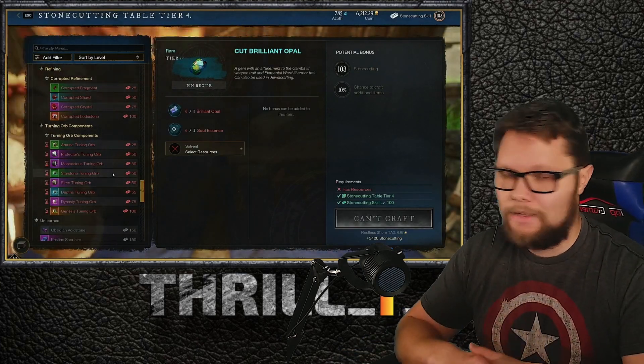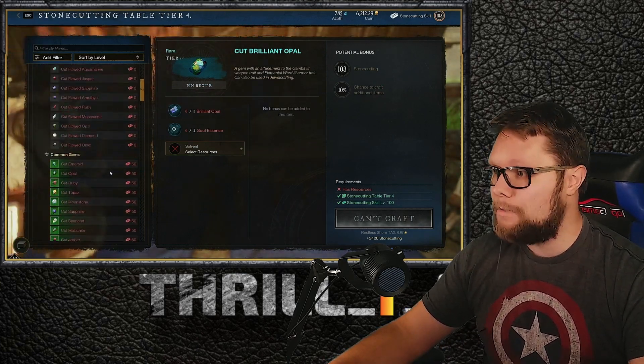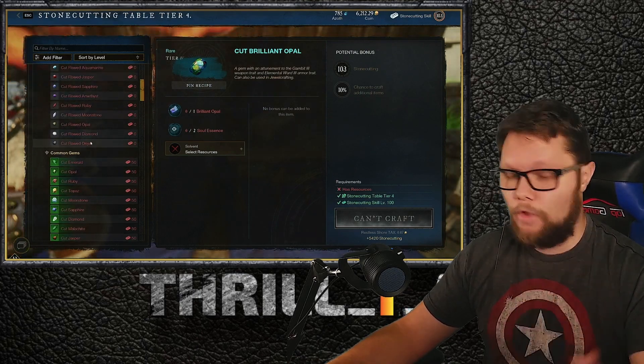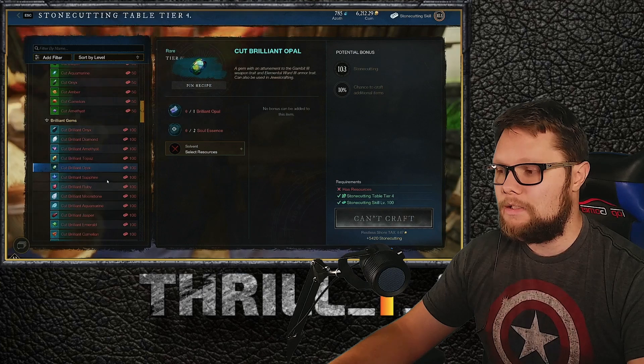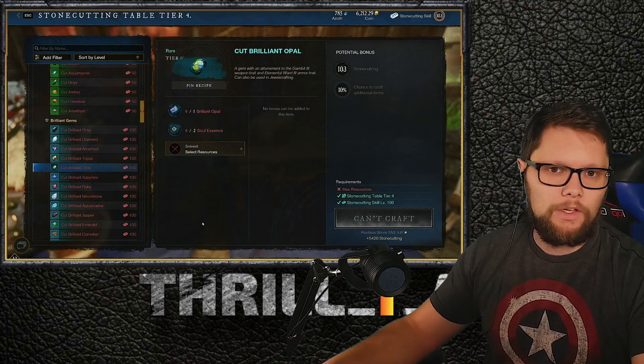That's more or less the whole video. To recap: how to level stonecutting, the four tiers — flawed, standard, brilliant, and pristine — and the key gems to focus on as you play through the game. Feel free to take a screenshot of the gem chart for reference.